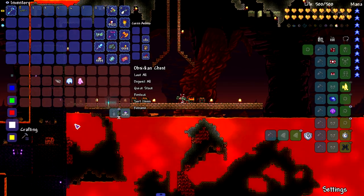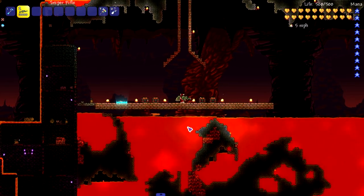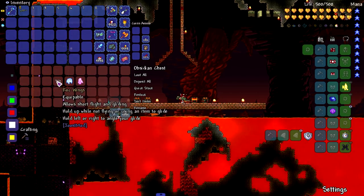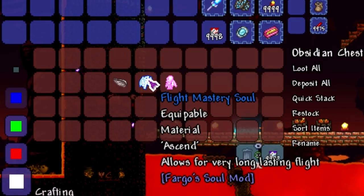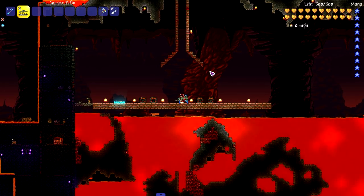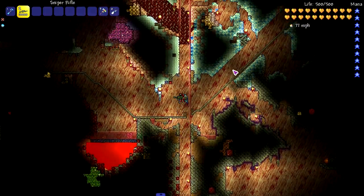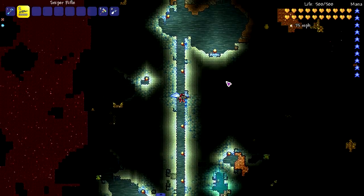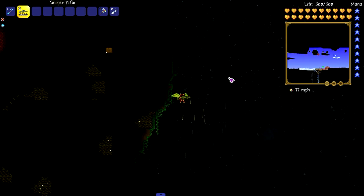Moving on to our miscellaneous set of wings. First, from Jojo's Mod — the Roke slash Rock Wings. These are pre-hard mode wings, don't expect to go too high. Look at that — did not go high at all, but given they're pre-hard mode wings, yeah. Moving on to stronger wings: the Flight Mastery Soul, which allows for very long lasting flight. I expect this one to easily beat Stardust — oh my, this might be the best one we have so far. It just keeps going, we might end up in space! I got stuck but hopefully that didn't hinder the performance.